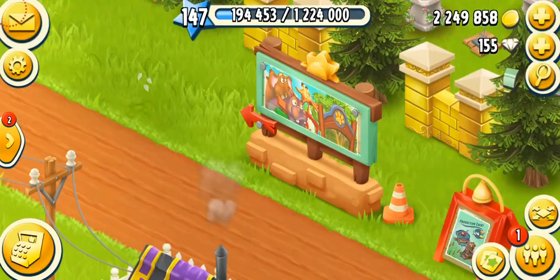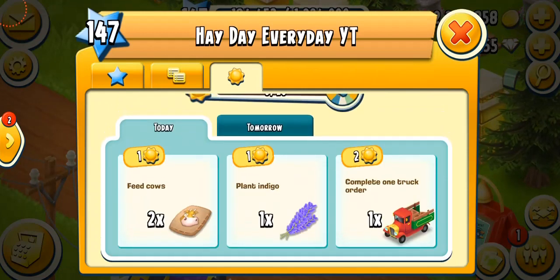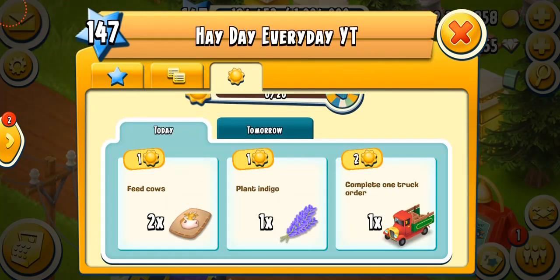When you go to your farm, if you tap on your star and then go to the valley section, you can also see the valley sun points, and I think it's kind of cool and easy to see from your farm.